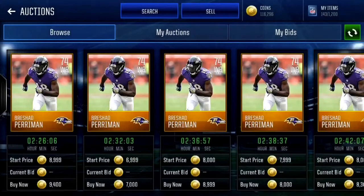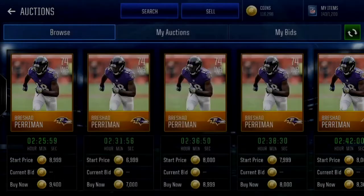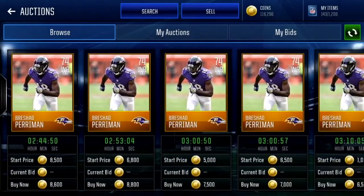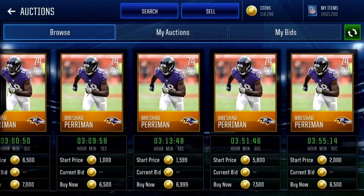Staying on the topic of wide receivers, we have 88 speed — so one less than Damir Bird — Rashad Paramin for about 7k. If you feel that one speed difference isn't gonna be that noticeable, you're getting a cheaper card than Damir. So if you guys really don't have that many coins, I recommend Rashad Paramin over Damir Bird.